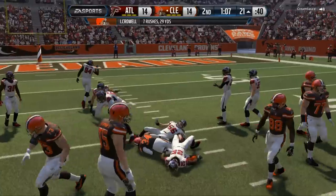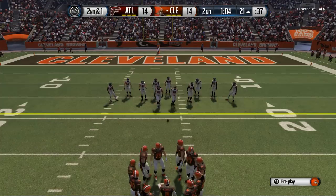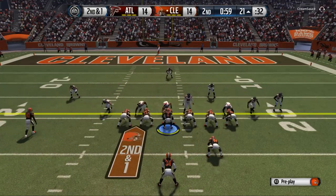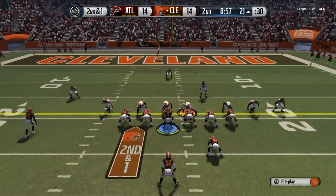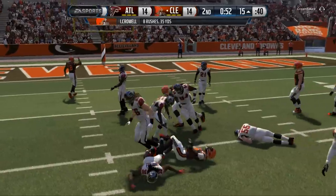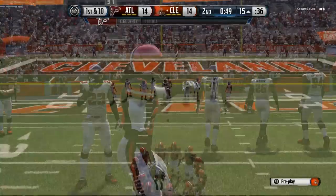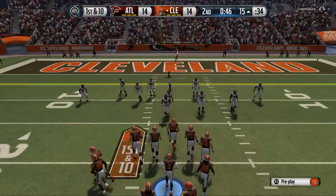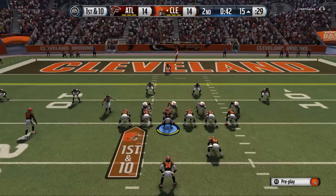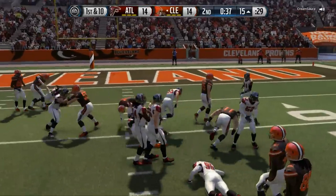Here you see Crowell powering ahead for some more yards with easy running lanes. With the new running system in the game it's very interesting how we're still able to do very well running the ball while also maintaining integrity passing it. Crowell once again powering and getting good yardage for us. What we're really looking to do here is clock management — it's a simple concept but very difficult to execute well. Crowell breaking a couple tackles, taking advantage of his spin move and stiff arm ratings.